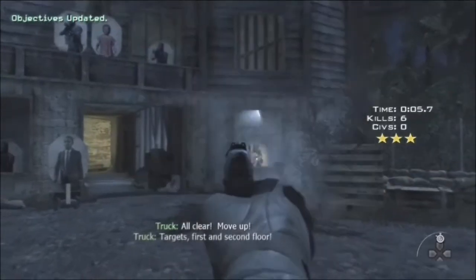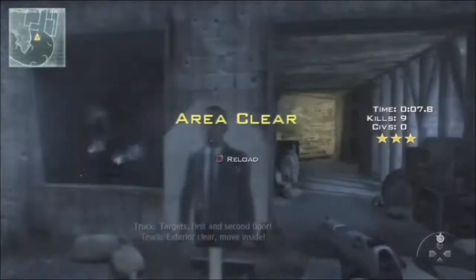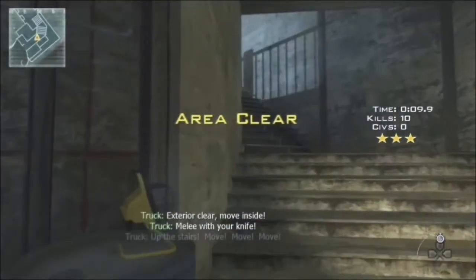The biggest tip I can give you guys is to walk forward as you're shooting. A lot of people just stand back, shoot those guys, and then move up. What I did right here is I kept moving up as I was aiming at those guys so that I would move up faster — and that's really all it does.